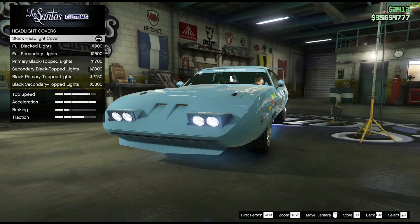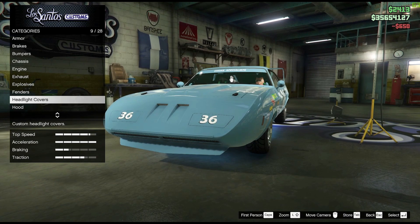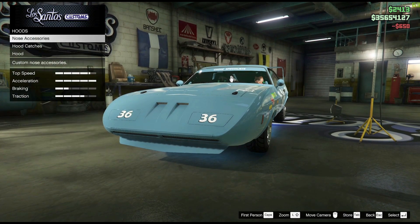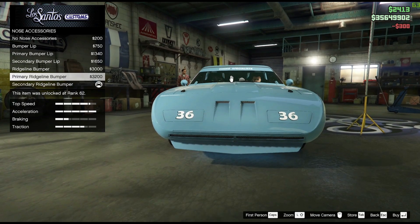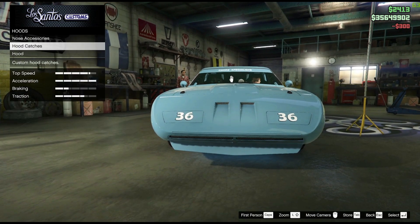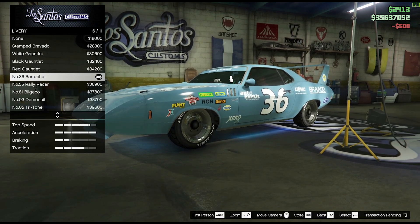The fender inlet fifth — the headlight covers should be the stock ones, because then only you can have the number 36 and also the blue color inside. The nose should be the primary or secondary color — you don't want it to be black. Now we'll come into the very main part: in the liveries, number 36 Baracho, which is quite similar to the real car in the movie.